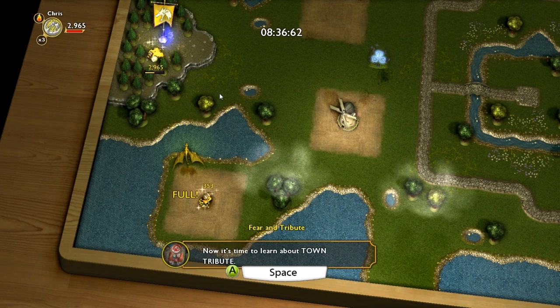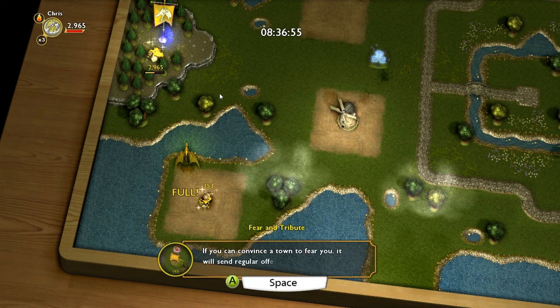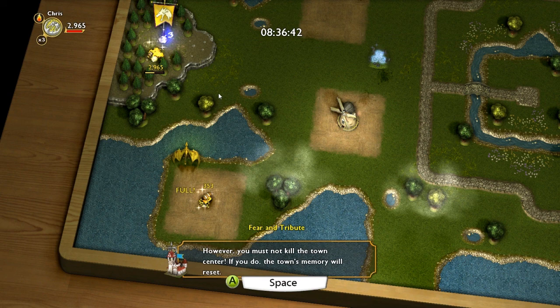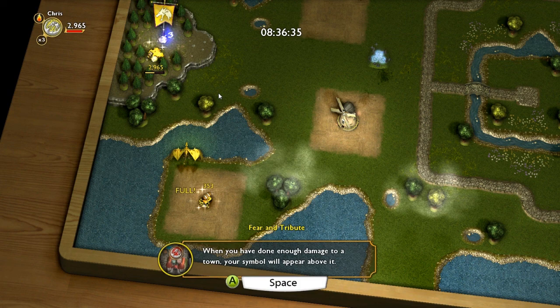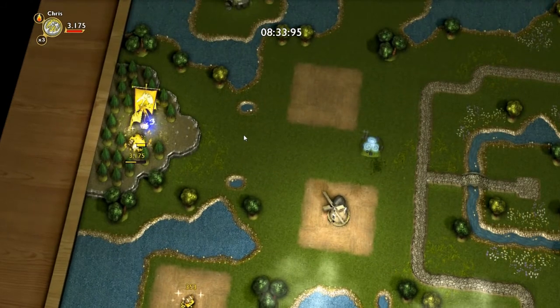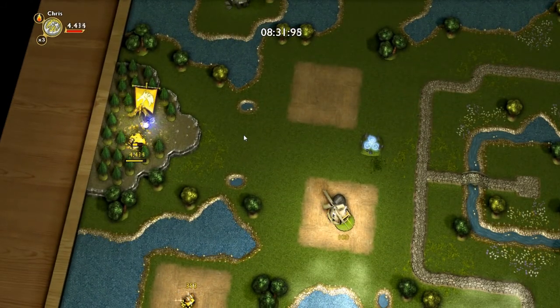Town tribute — you can convince a town to fear you. You must do enough damage, but don't kill the town centre. A symbol will appear above it, and from that point it will start sending gold to you — and its archers will become your allies. That sounds very interesting. So that's kind of another depth to the game. Let's deposit my things and then go find the towns.